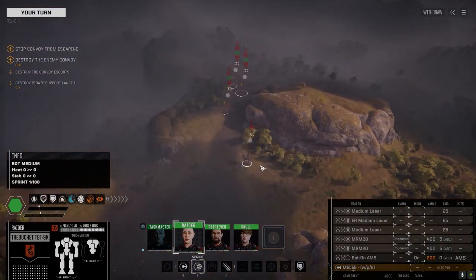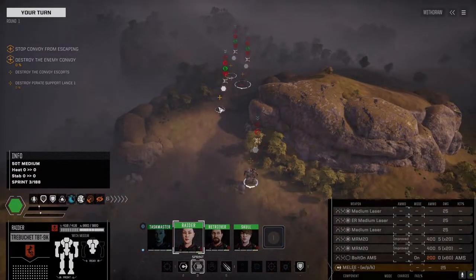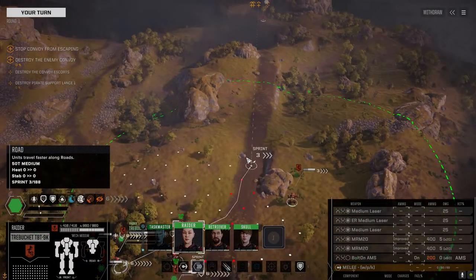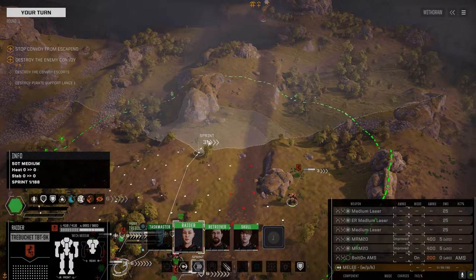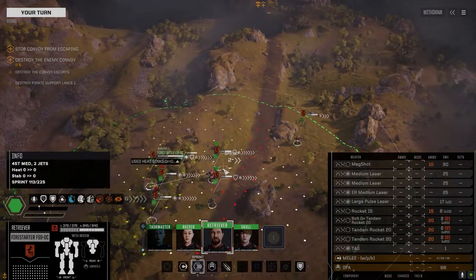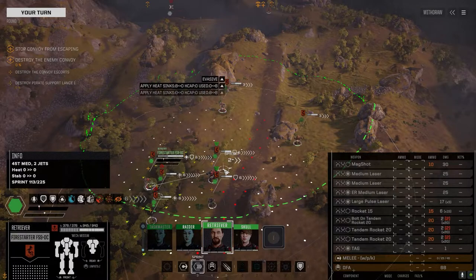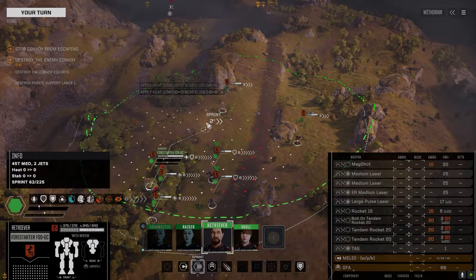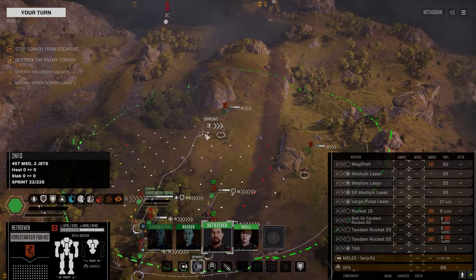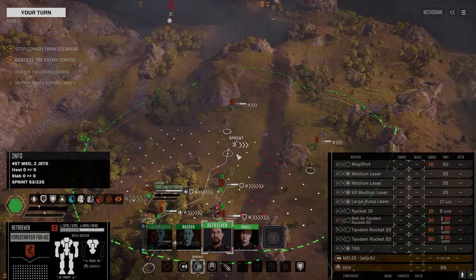Looks like a Hunchback. Sure is — could be a Kronos though. Three vehicles back there. Let's get our MRMs up here. We got a guy over here — looks like a Locust or a Flea or something. Let's not get to where they can see us. Let's move in here.